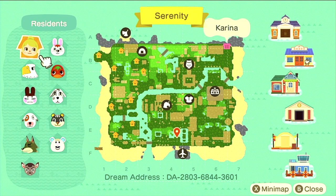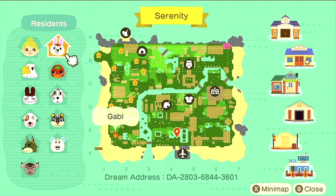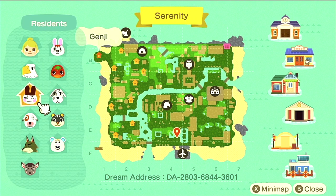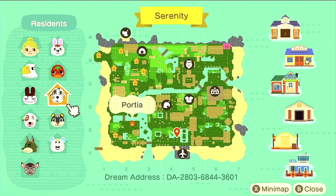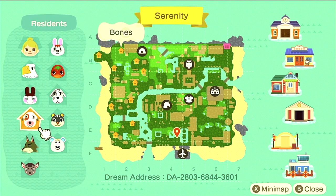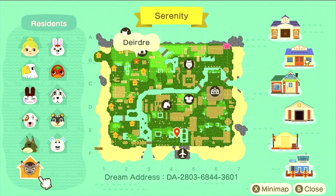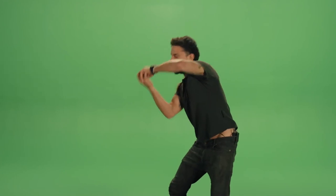So Karina is our resident. We have Gabby, Ketchup, Apollo, Genji, Portia, Blair, Bones, Dobie, Tutu, and Deirdre. This map looks awesome. And her dream address is listed below, so if you'd like to dream of Serenity yourself, go ahead and do it. Just do it.